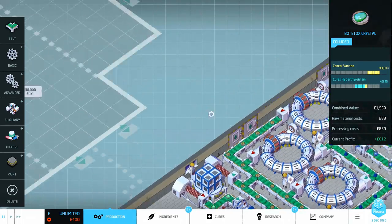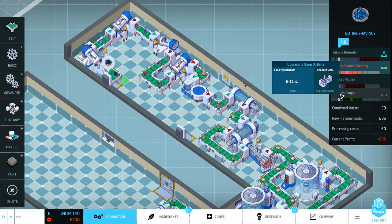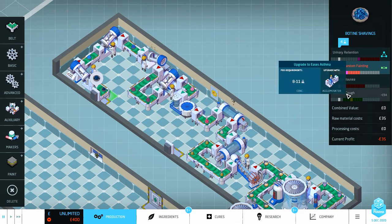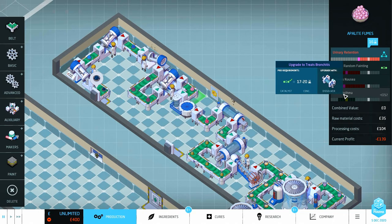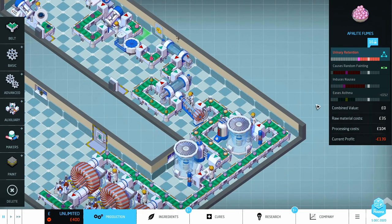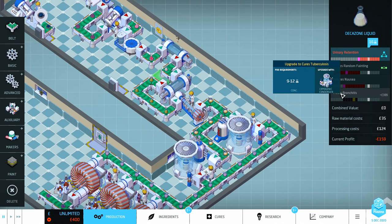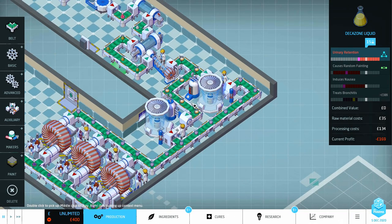The next thing I'm going to do is have a look at the packing machine. While I was doing that I added another packing line over here with a different ingredient coming in. This starts off as soothes cough, and I upgrade it. It needed to go 8 to 11 and then be upgraded with the agglomerator - so I've done that, and it comes out easing asthma. I already had a two-point catalyst, then needed to get it to 17 to 20 and upgrade it with a dissolver.